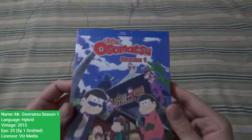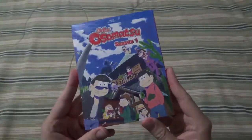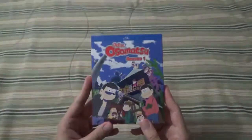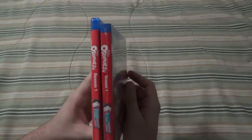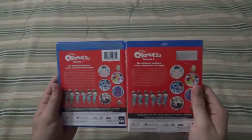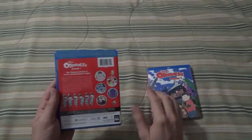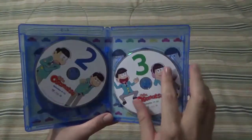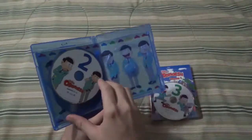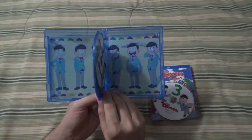It's time for the Seven Matsuno Brothers with Mr. Osomatsu Season 1! We have the fronts, the spines, the other spines, and the backs. Set it down and open the case to see discs 1, 2, and 3. Pop three out and see these sextuplets. I thought they were seven.